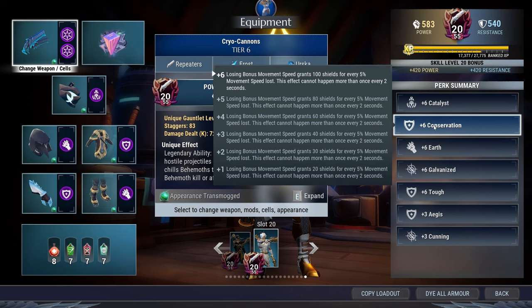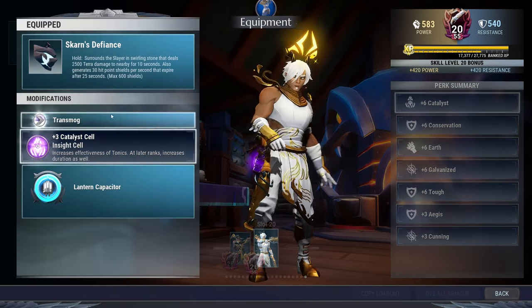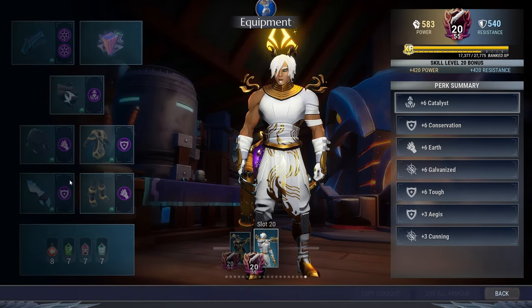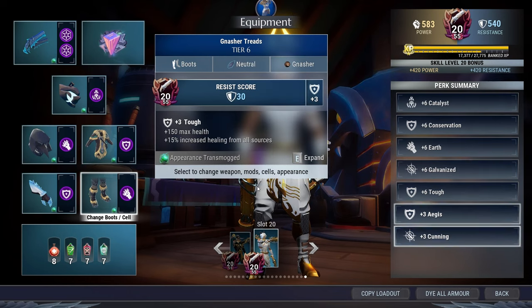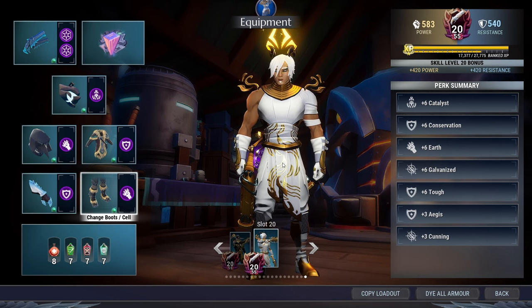On top of that, let me do some quick math — you're getting 400 shields every time you reload from, like, one bullet. Pretty good for that shield gain. Then we have Artificer — I'll explain why that's important in a little bit. We got Scar and Lantern with Catalyst on. Shroud Helmet with Earth, Nasher with Conservation, Frost Wolf with Aegis, and Nasher with Earth. This is not exactly a very optimized build — this is just kind of what I used to start, the first build I made toying around with the Earth thing. And then I realized, oh, this actually kind of works.